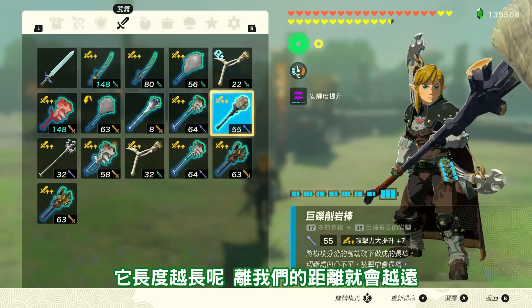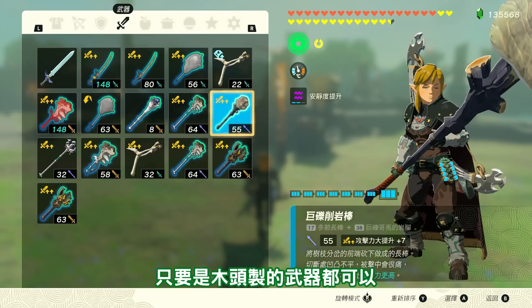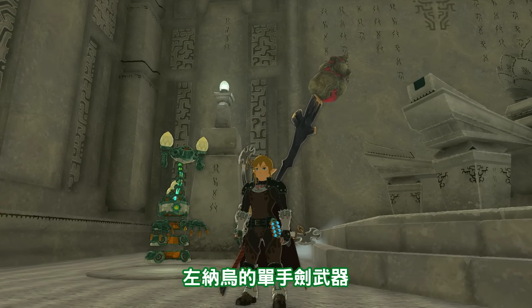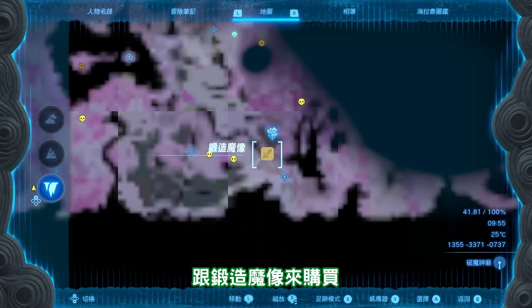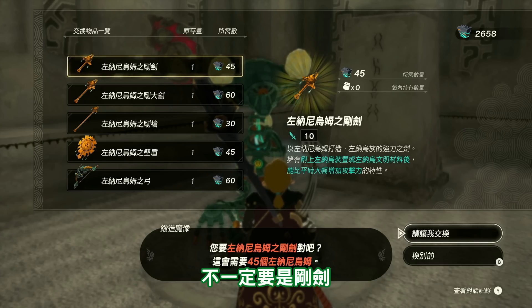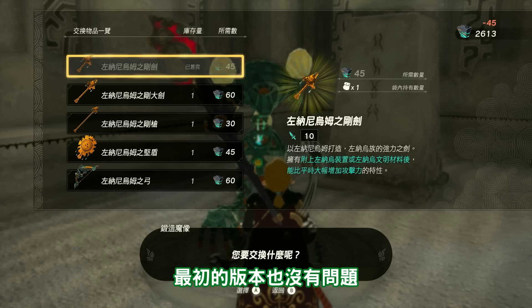棒子的長度越長，離我們的距離就會越遠。當然你用樹枝也沒有問題，只要是木頭製的武器都可以。接下來我們還需要一個左納屋的單手劍武器。可以找到的地方非常多，這次我們直接在魂之神殿跟鍛造魔像來購買。